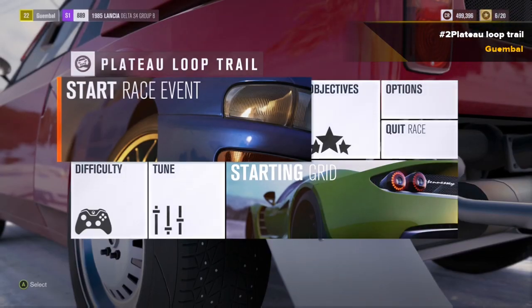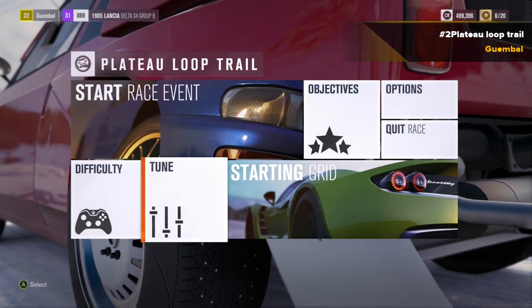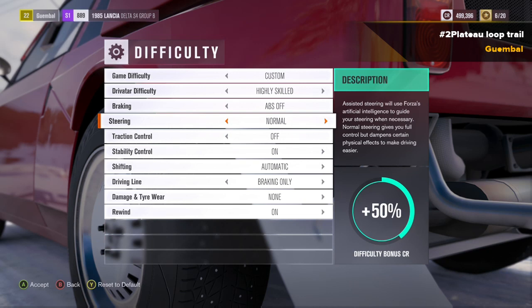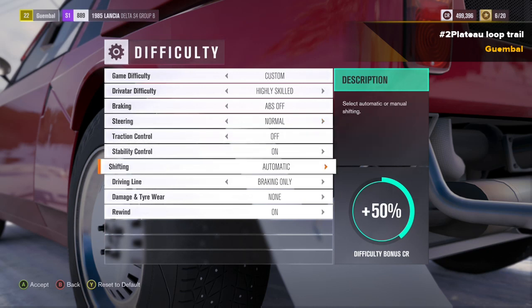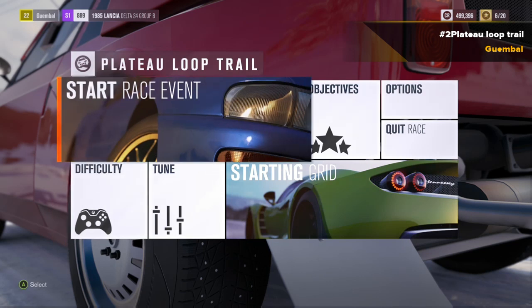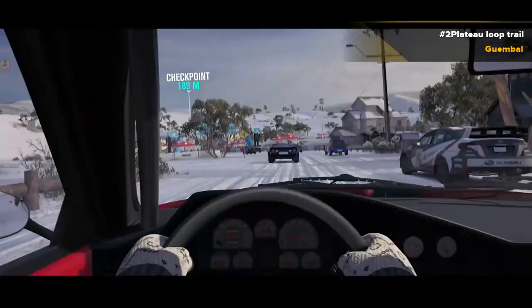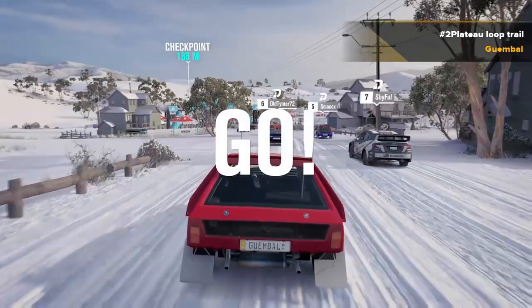What's up guys! Welcome to the gameplay walkthrough of Forza Blizzard Mountain. We're back here in Plateau Loop Trail — this is the second race we're gonna do back in the Lancia. Here you can see all the settings. I got it on Highly Skilled for the Driveatars. Let's see what we can do here. Let's do a nice race.